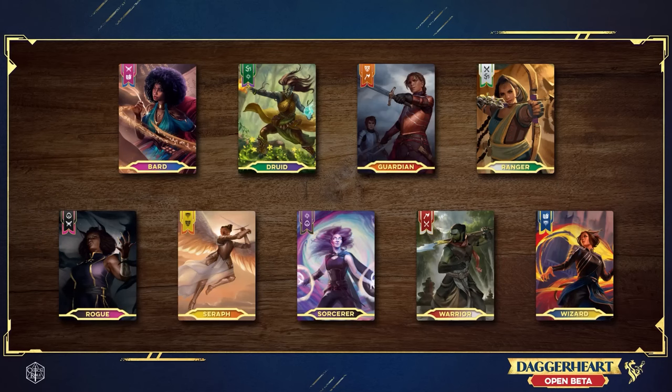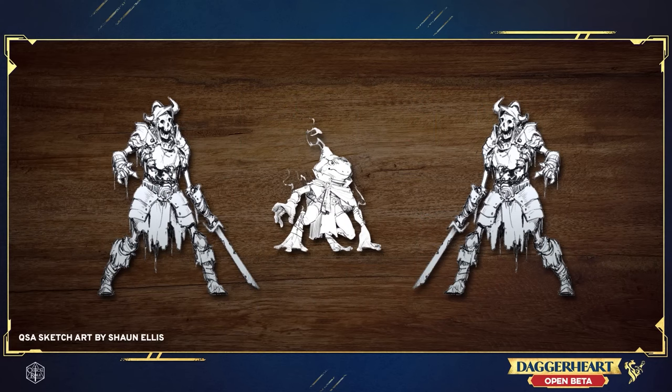Unless Spencer and Matt and the rest of the Darrington Press team literally got the first set of playtest feedback on day one and then locked themselves in a room for the next four weeks, I guess that some of these changes had to have been in the works when they released the 1.2 open beta in March, which was literally four weeks ago. But enough about how the sausage is made and more about the sauce itself.